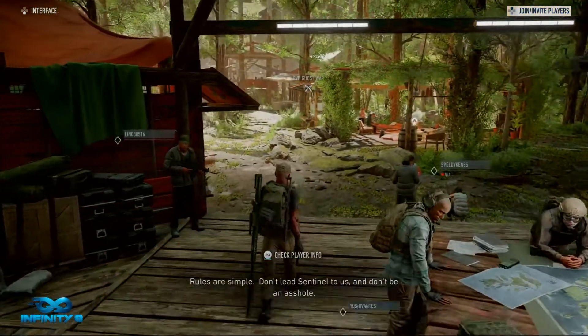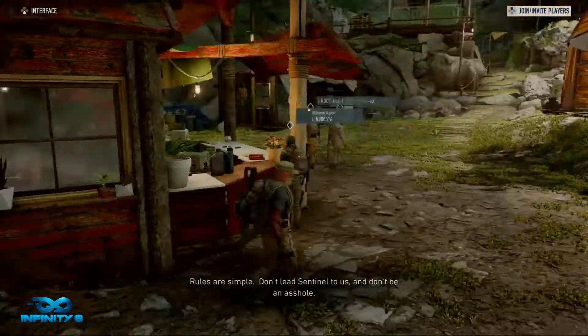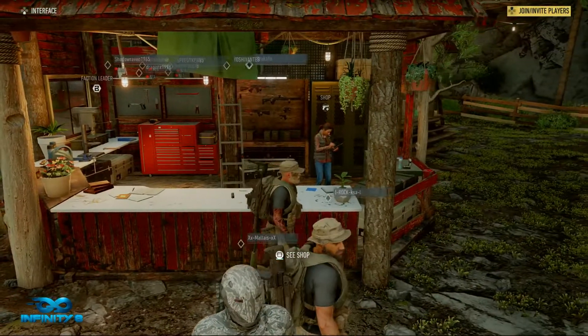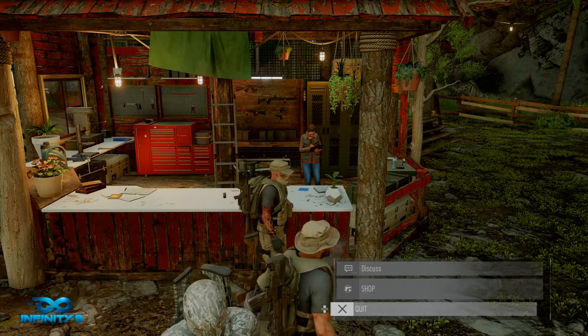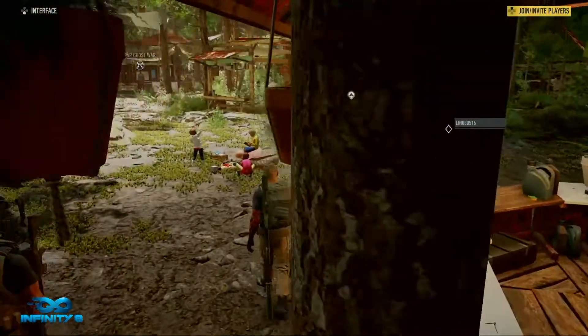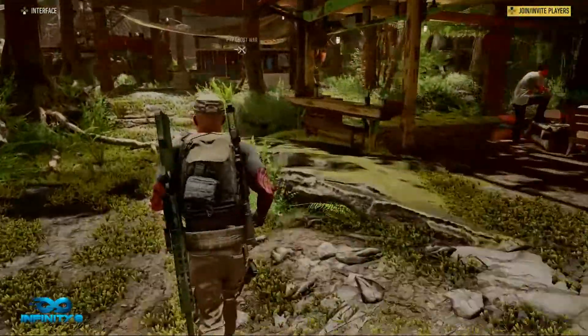The first thing you have to do, or have already done, is go to the shop right here. You will have a few tutorial missions — those will be in blue. Once you've done those missions, you can go through the PvP Ghost War over there, and now we go to that.